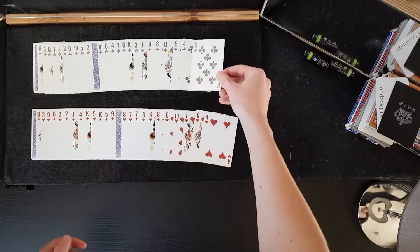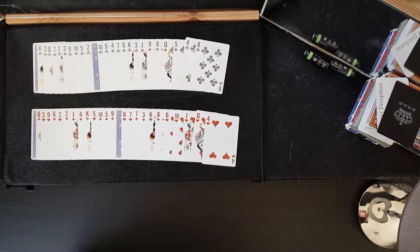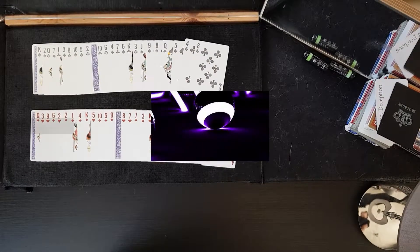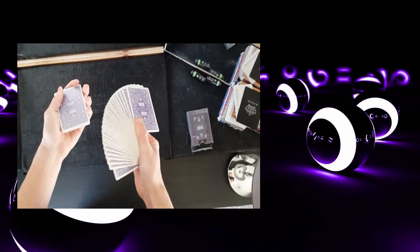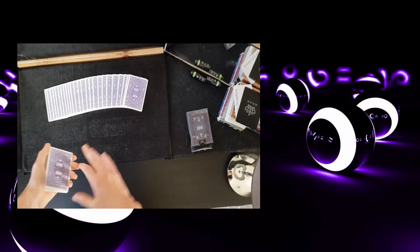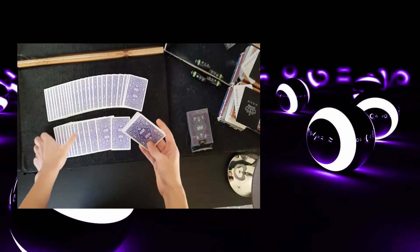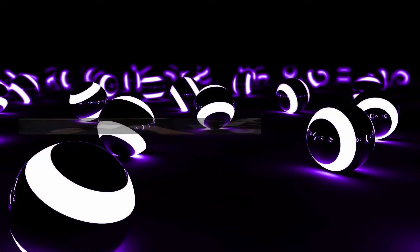That is why the four of hearts is so lucky. That is Contact Colors — the first trick out of 163 to come. I hope you enjoyed it and I shall see you — well, you will hear my voice — next week. Please make sure to like and subscribe to the channel as it will help me grow. Thank you guys for watching — see ya!